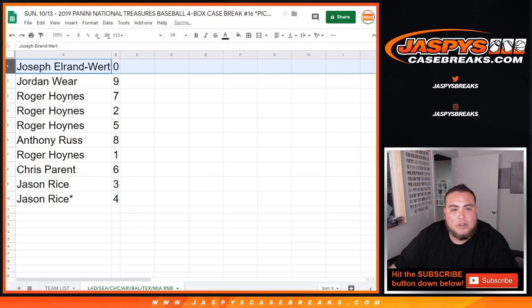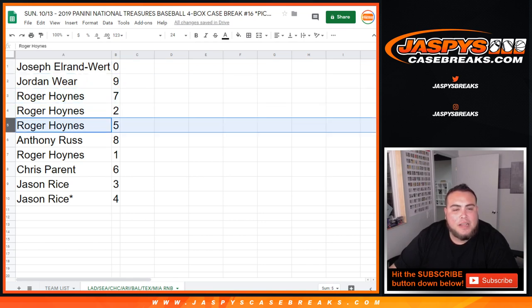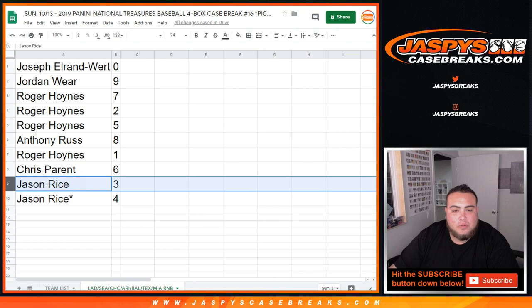All right. So Joseph got 0, Jordan with 9, Roger with 7, 2, and 5. Anthony with 8. Roger, you have number 1, so any card numbered 101 will be yours. Chris with 6, Jason with 3, and Jason at 4.